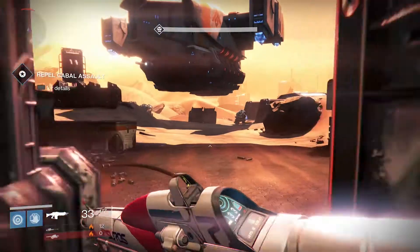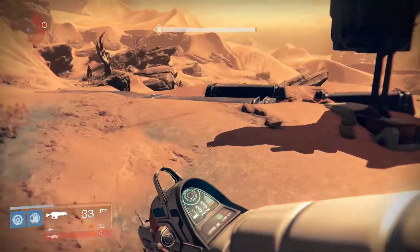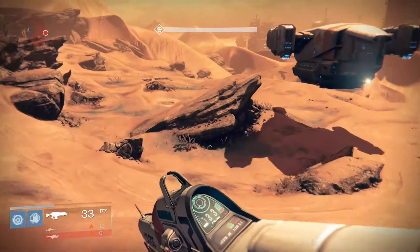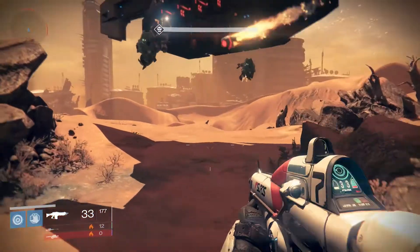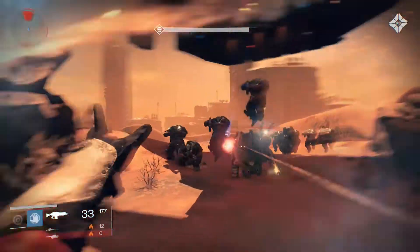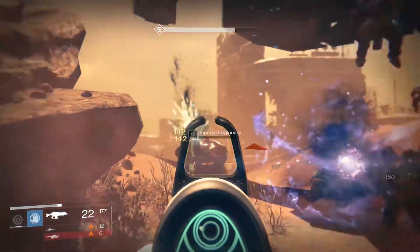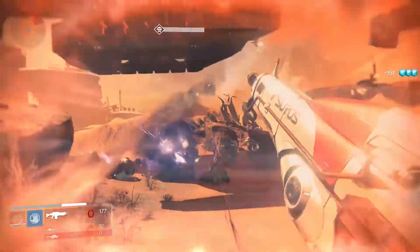You have this ship over here — just avoid it, because there's no point. What you want is the Cabal Majors. Two are going to spawn here, and then they are coming. Throw a grenade and start killing all of them. This is how you rack up the most amount of glimmer. I already gained 151 glimmer.